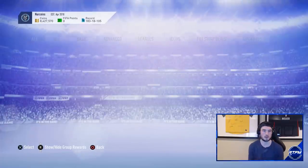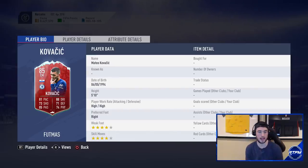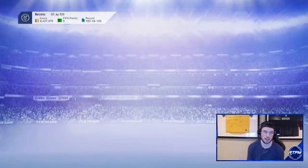We got three FUTmas cards to start off with. The first one is Kovacic, valued at 79,000 coins on PC and 86,000 on Xbox. He's got high/high work rates, five foot ten, four-star/four-star, which is really good. He's more of a box-to-box midfielder you would use. He's got 86 acceleration, 75 sprint speed, 91 vision, 81 agility, 86 balance, 91 ball control, 90 dribbling, 90 short passing, 85 long passing, and 84 stamina.